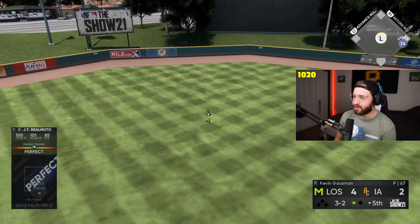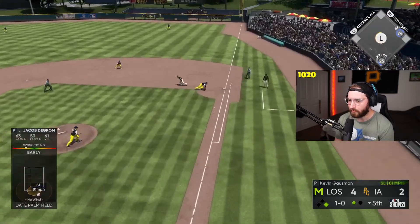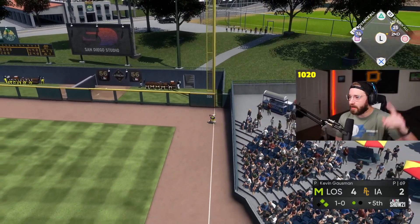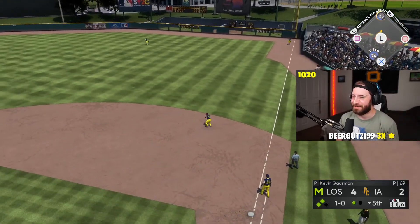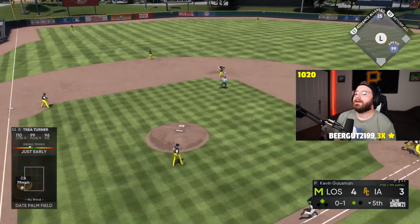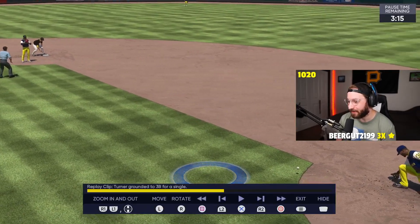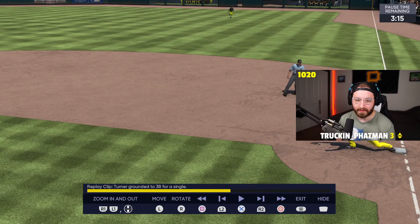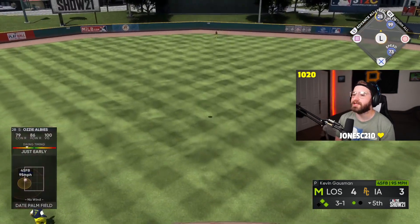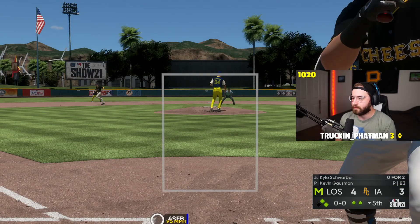Thank you! Perfect — JT Realmuto first hit. We've got Jacob deGrom up next. DeGrom with a hit! DeGrom with the double, let's go! That a boy, DeGrom. We've been killing the ball all damn day. I think that was a bad throw on their end. He's got no power against righties, so we're gonna leave him there. We'll take it.